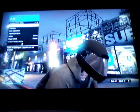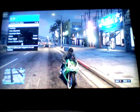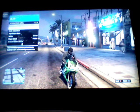Black canvas hat. Then what you wanna do is get on your bike, wait till your character puts on the helmet. Now to make it easier, pull up your interaction menu, go to inventory.